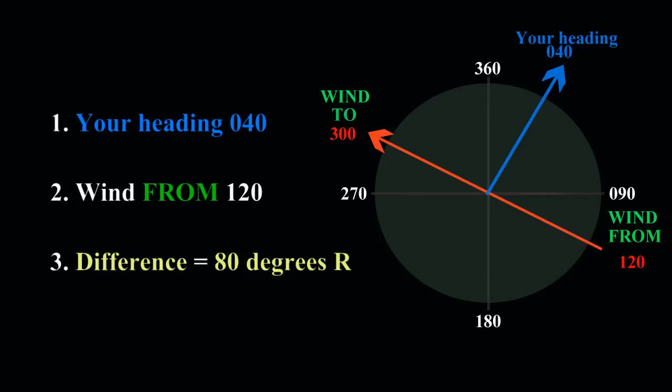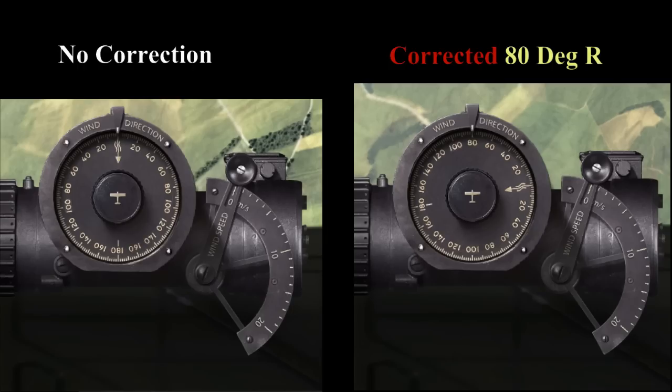This difference is what you input to the wind direction gauge. In order to correct for 80 degrees right, we need to drag the wind icon down from the top to the right hand side until 80 is at the top of the dial.